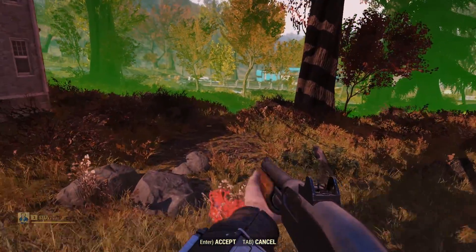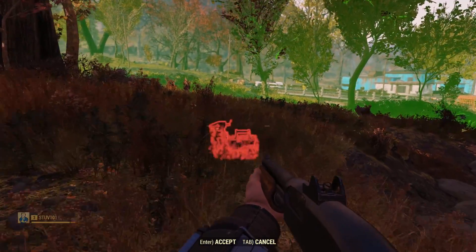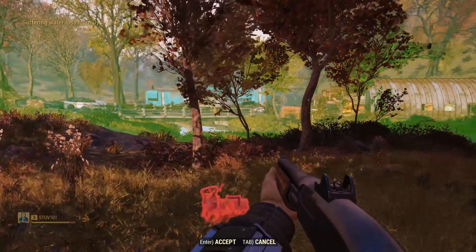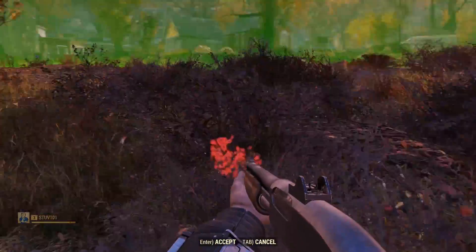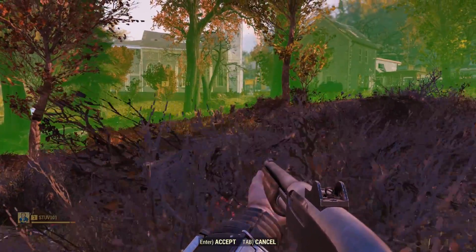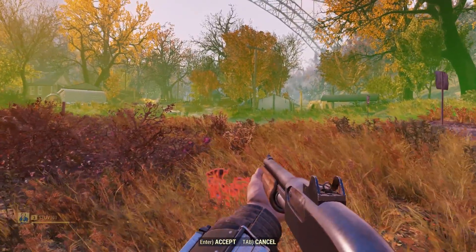Just less junk and better loot. I get that junk is important, but all you find is junk and it gets really annoying. It feels like they took everything else out in favor of junk. And honestly, the way the Creation Kit is set up, that wouldn't be too hard to do — you don't have to manually place everything. Some things are hard-placed but other things are just level-list driven, so it's really not that hard to fix.